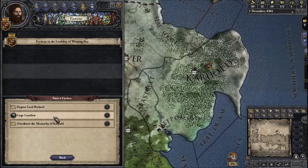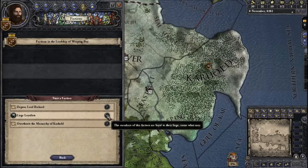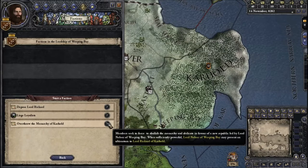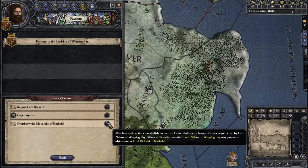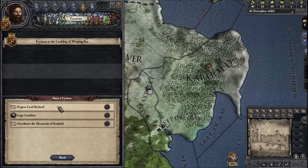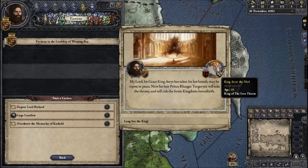We could Depose Lord Rickard, join liege loyalists, or overthrow the Monarchy of Carhold. The overthrow faction would have members seeking to force Rickard to abdicate in favor of a new Republic led by Lord Nelser of Weeping Bay. When sufficiently powerful, Lord Nelser may present an ultimatum to Lord Rickard Karstark. I don't know how effective a faction will be considering we're the only vassal of his, but it's certainly worth a try.